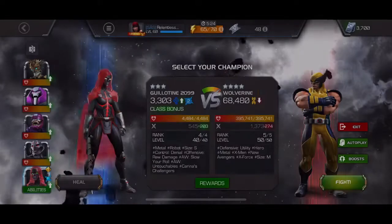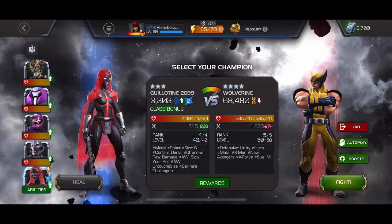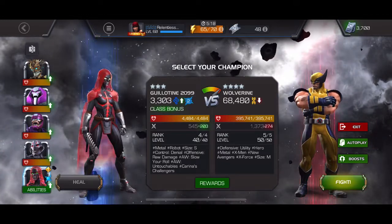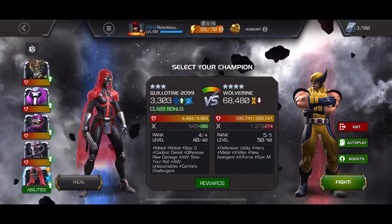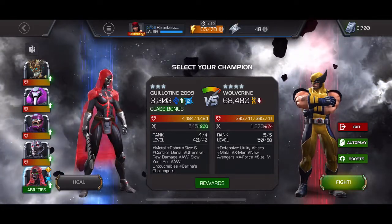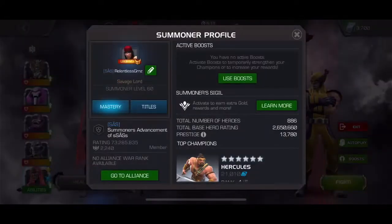As far as my team goes, I was running Warlock, Nimrod, Sentinel, and Ultron — didn't use them once. Synergies are not that important for this fight, but if you want to bring them in you can.